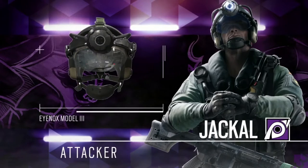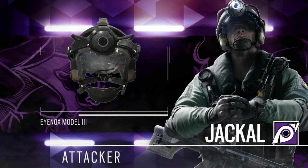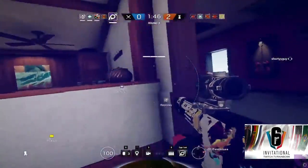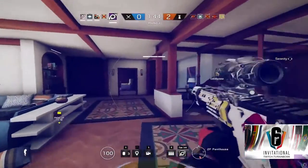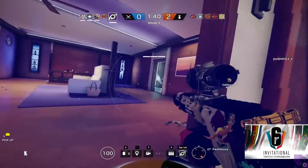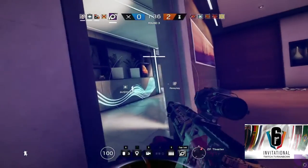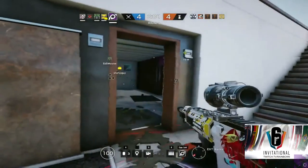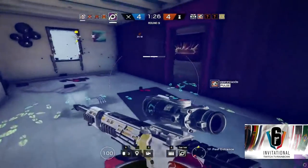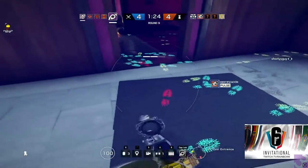We'll start with Jackal. His primary gadget is a visor that allows sight for footprints made by defenders. You can turn this gadget on and off at will. It does not have batteries, so it will never run down, meaning you can have it on the entire round — though you most likely won't want to, based on some counters we'll go over later. There are three different color footprints you can see: red, yellow, or a blue-greenish color. The footprints turn from red to blue-greenish as time goes on.